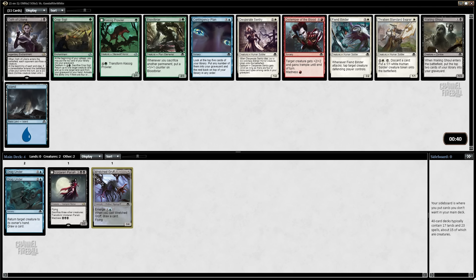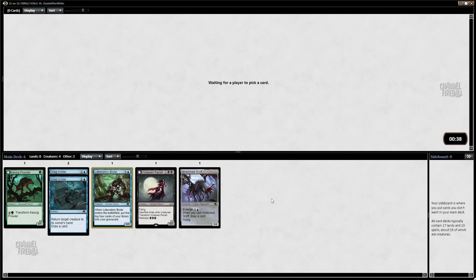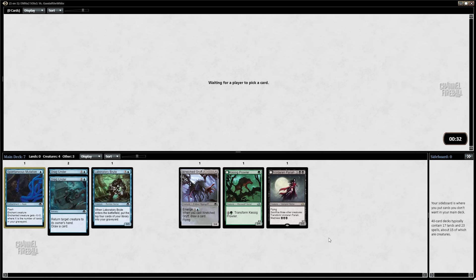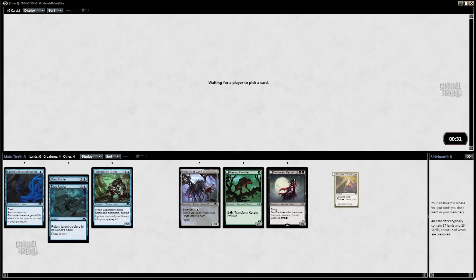No good blue cards, no good black cards. I'm not a big fan of Oath of Liliana — I sometimes bring it in from the sideboard but even then it's not great. So I think we're going to take one of these green cards — maybe a Blood Briar, maybe a Kessig Prowler. Yeah, we'll take the Prowler. We've also got a Fog Walker and a Laboratory Brute. It looks like black is starting to dry up. We're taking a Spontaneous Mutation — I like that.